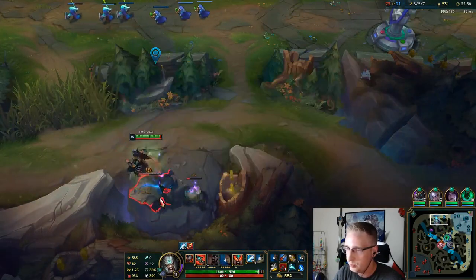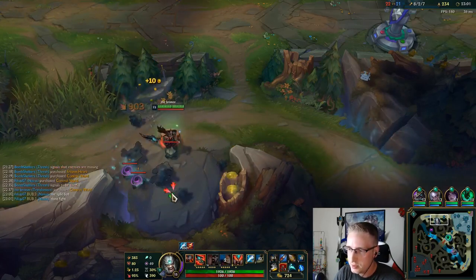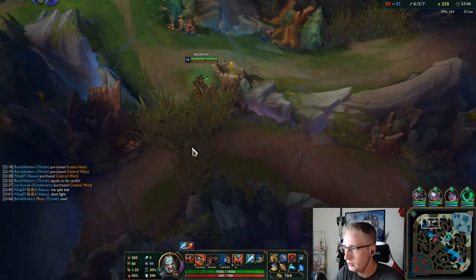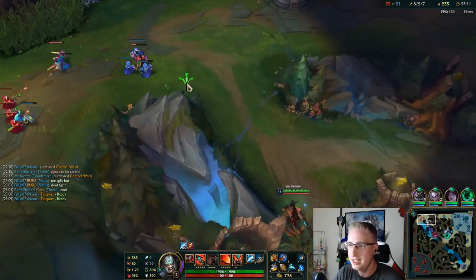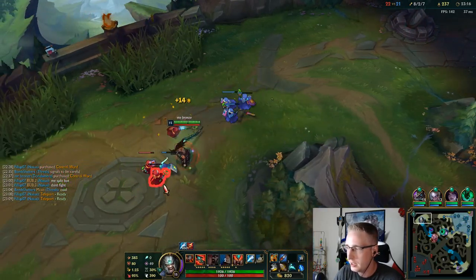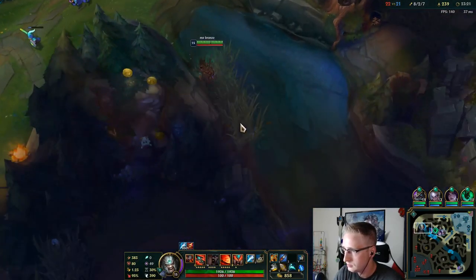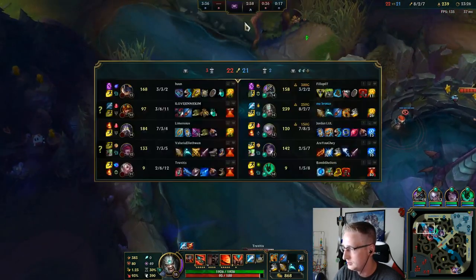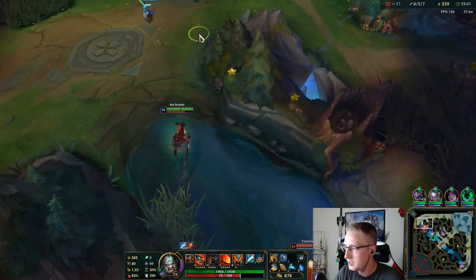The only things that probably outfarm a Tryndamere, if Tryndamere is playing well, is probably like a Kayn or a Shyvana. Not much really outfarms him besides that. Tryndamere is definitely the best hypercarry out of the available jungle options — at least in my opinion. I might be a little bit biased because I'm a Tryndamere main, but from my experience, that just seems to be the best option.